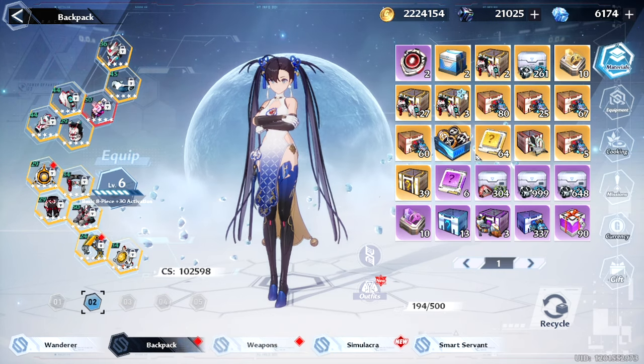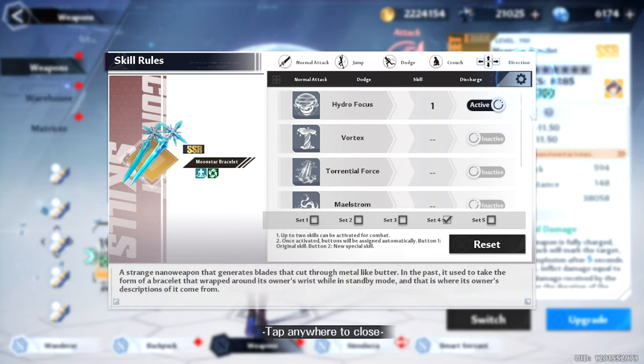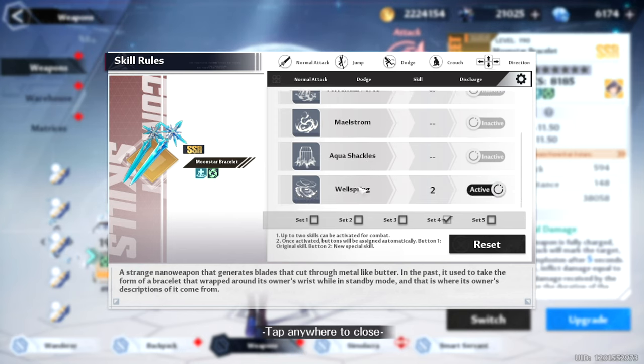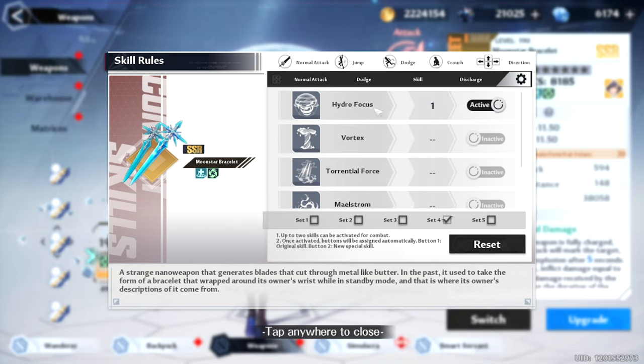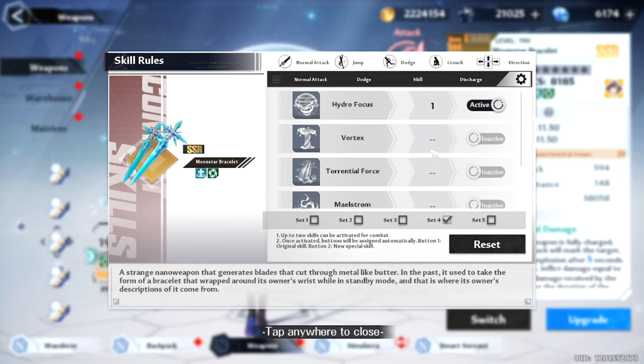For one of the first tests using Fiona, I tested a couple of her sub-skills: Maelstrom, Vortex, Wellspring, and Hydro Focus — the main ones to use. I did find that Wellspring and Hydro Focus gave me about 5% more damage, so I'm just going to stick with that from now on.